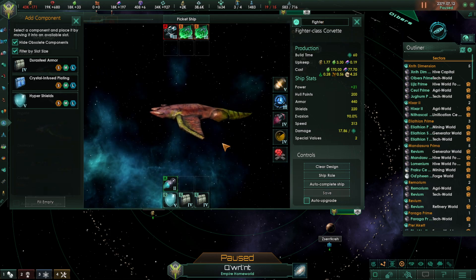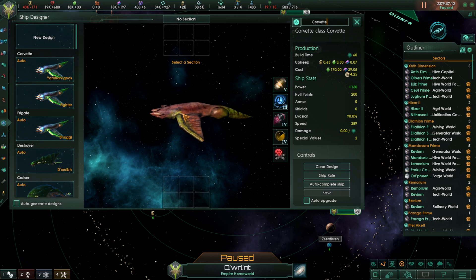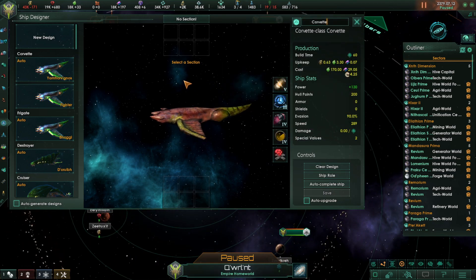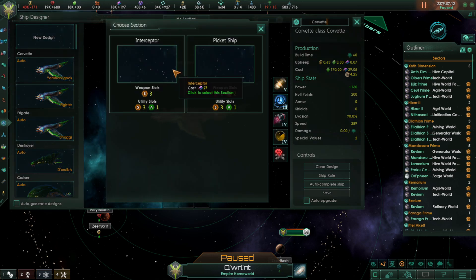The next Corvette we're going to be working on is the Slasher — also called the Dasher; it's been called a couple of different things. I've been on a couple of other YouTube videos and Reddit forums, and there's a lot of opinions on how to build your ships in 3.6, but there is some consistency — there's definitely some consistency in what we need to do here.